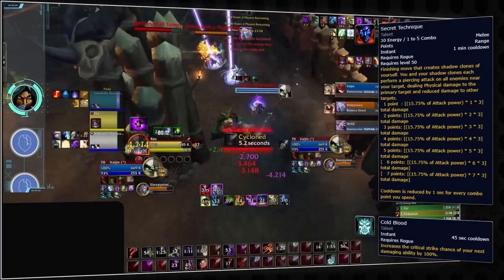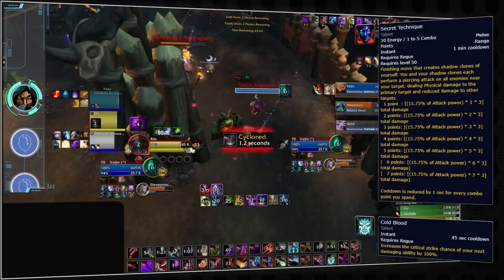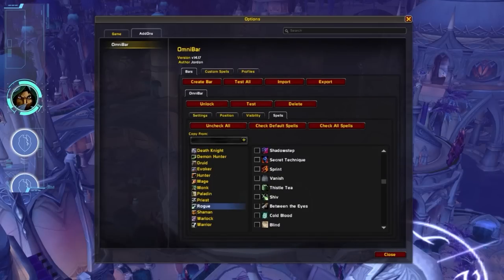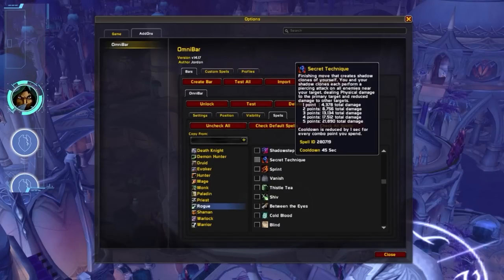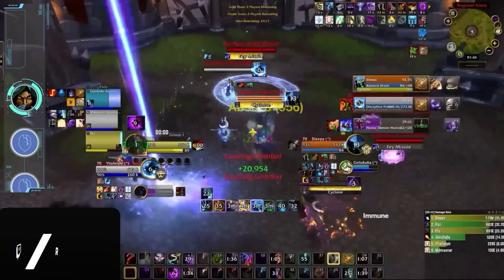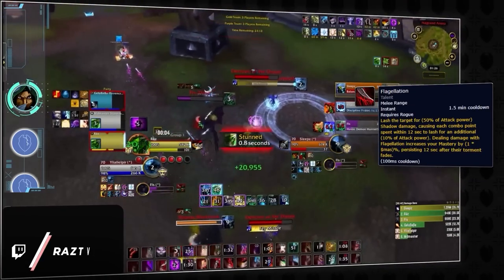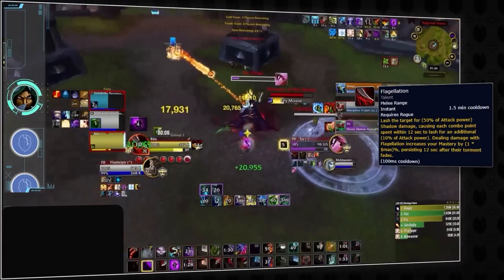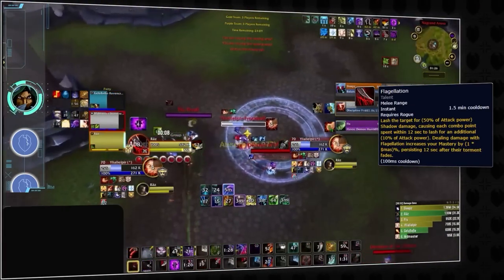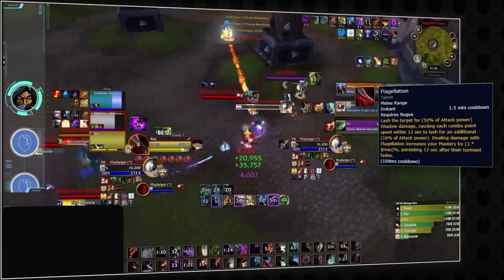Using your trinket recklessly against rogues can quickly lose you the game, as rogues tend to land most of their kills on a stunned target. Unfortunately, Secret Technique using Omnibar is unreliable since it has a variable cooldown, which is why it's more reliable to track Cold Blood instead. There is a less common one-shot version of sub-rogue which incorporates Flagellation into burst sequences. If the rogue is able to spend combo points while active, they will get a ramping damage bonus, which means if you see Flagellation, you should buckle up for massive damage.